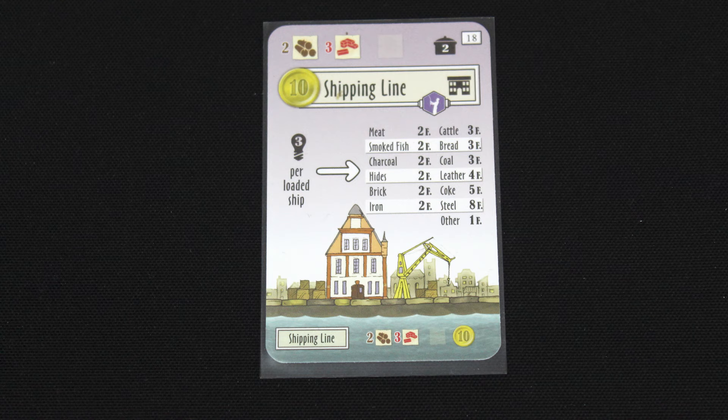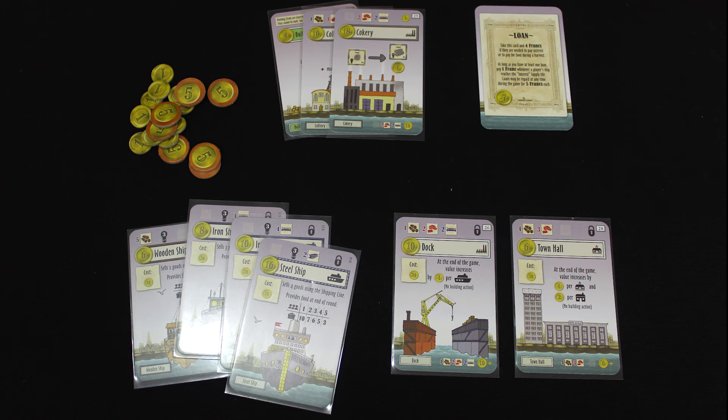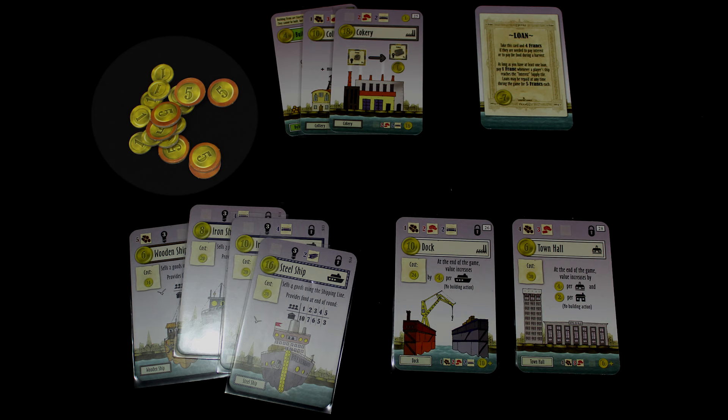After the last round, everyone gets a final action where the limits on placing workers are removed. That's when everyone ships, and somehow the leather and steel markets don't collapse due to the flood of supply. The winner is determined in pure capitalist fashion by calculating everyone's net worth in money, buildings, ships, and special effects.